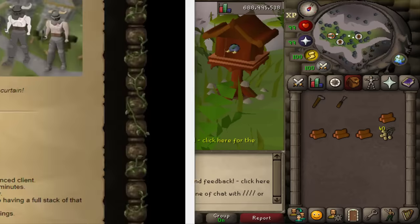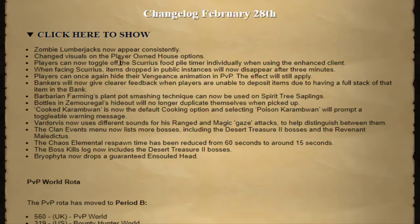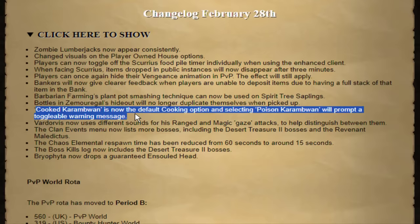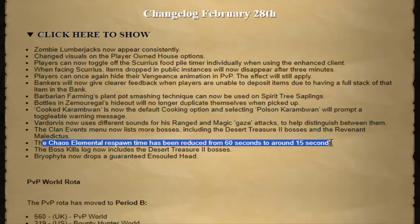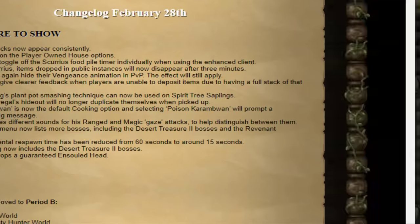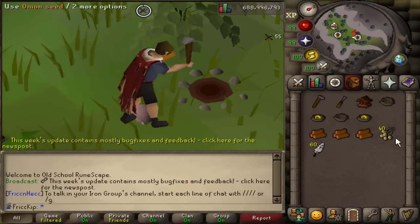The other thing is the Chaos Elemental respawn timer is now 15 seconds. I felt like that was worth showing. I've had Trouble Brewing going for a few hours this morning, and then we'll get into Sire. I forgot to show my KC collection log stuff — here's where I'm at: 1,372 KC at Sire, 12 unsireds, and no pet. That's the thing we're going for. We got two bludgeons already which is the thing that matters.